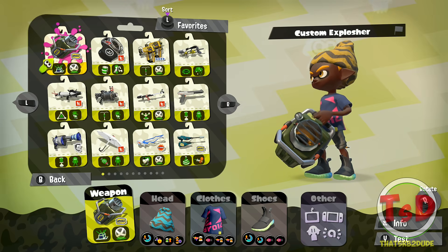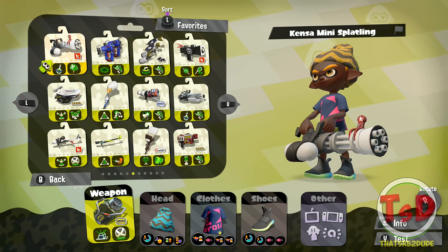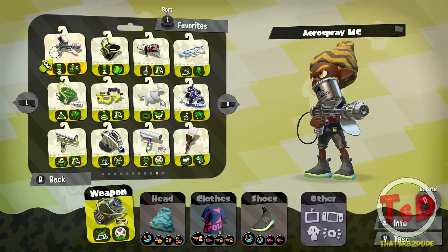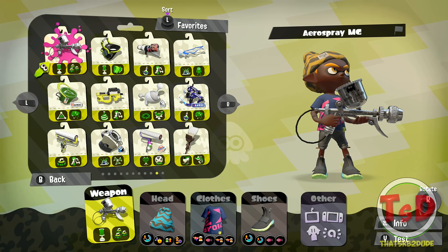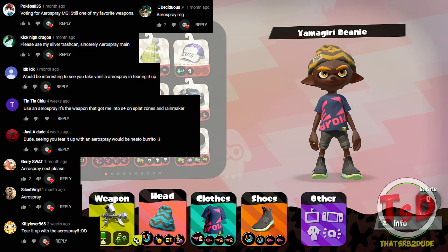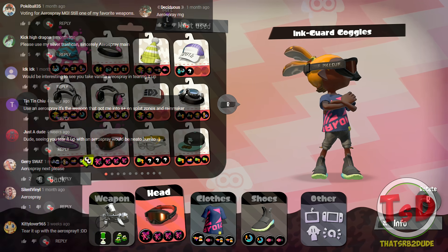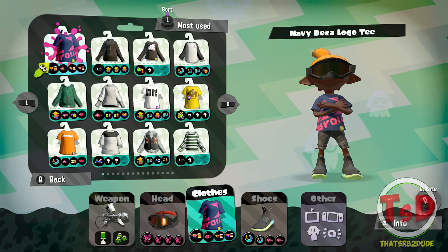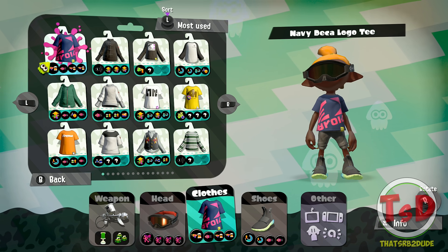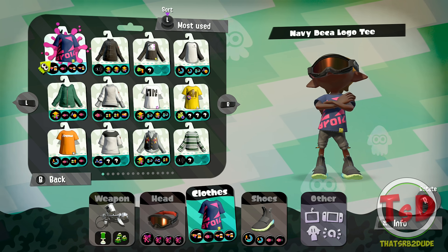It is not the Custom Explosher. It's none other — you guys probably already know from the thumbnail — we're going to be actually using the Aerospray MG. It's a very bomb-heavy weapon, which is something I kind of like about it. But it's the weakest weapon in the game — five-hit kill, fast fire rate, awful RNG, good painting, but just weak.